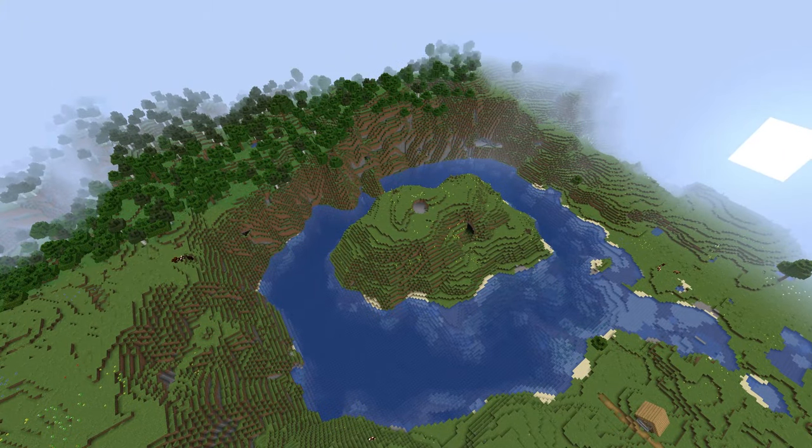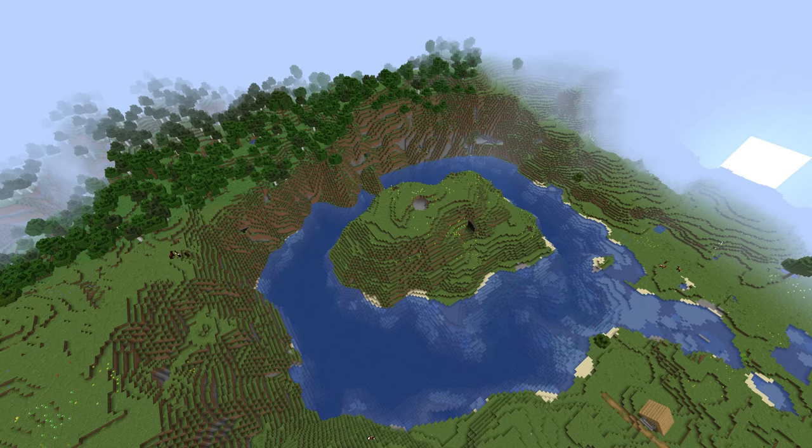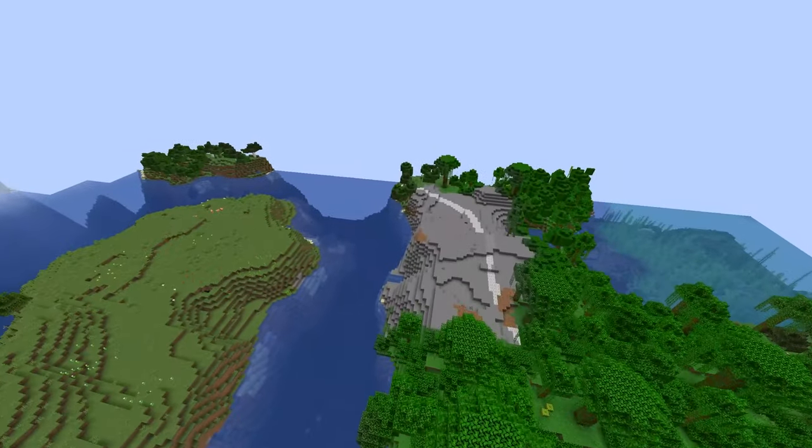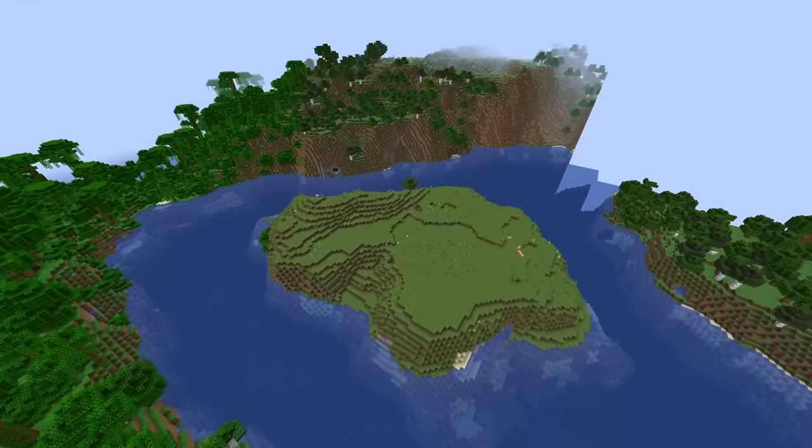Welcome back to the Minecraft Hub channel. Today we are looking at 1.18 Experimental Snapshot 4, and in this snapshot they made a few minor tweaks to world generation and also changed up some of the block spawning in different areas of the world.